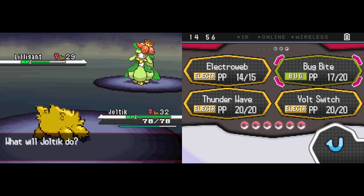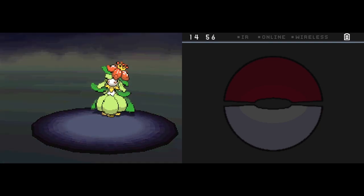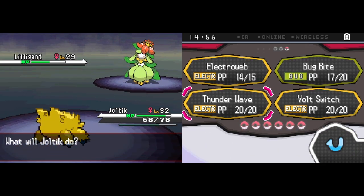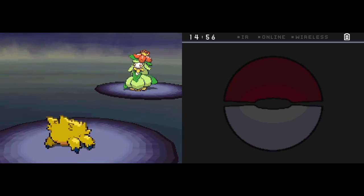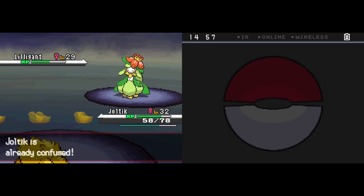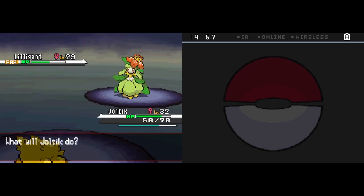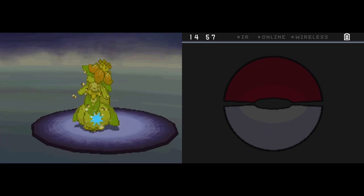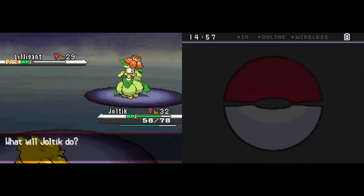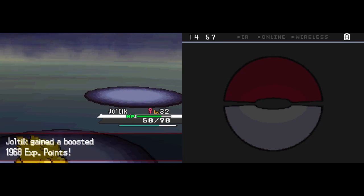Lillipup could be very scary depending on what happens. We actually break through once again, so that's good. Unfortunately when I really want to paralyze it, I always hit myself in confusion - that's always fun. At least it's not doing too much with Quiver Dance, and there we go, that stops the danger of Quiver Dance. Bug Bite will be a KO, and we finally skip out. Again, Bug Electric does work kind of well together, and we're going to get a bunch of Bug STAB soon. Level 33.